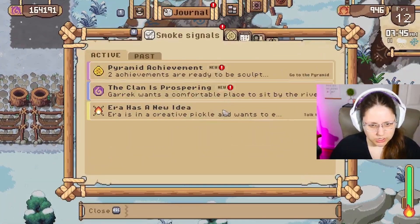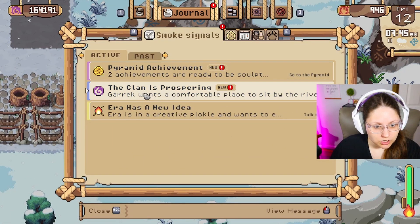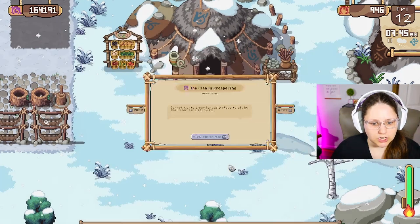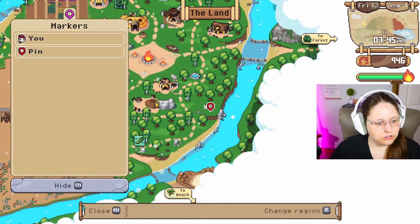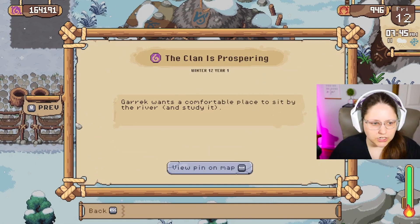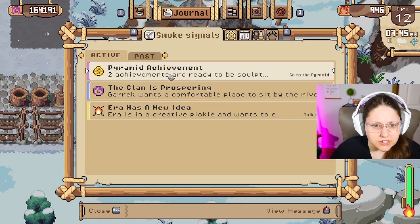I made a lentil pie and it says there's a pyramid achievement. The clan is prospering — Garak found a comfortable place to sit by the river and study it. They're making like a river overlook, a little spot there. That's nice — and we've got two achievements now.